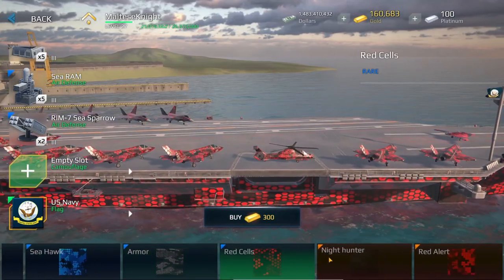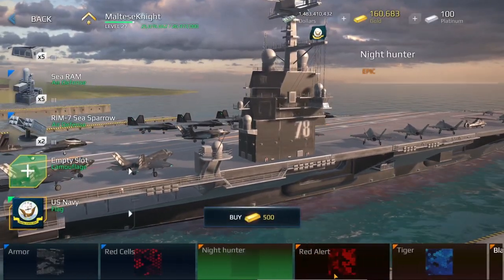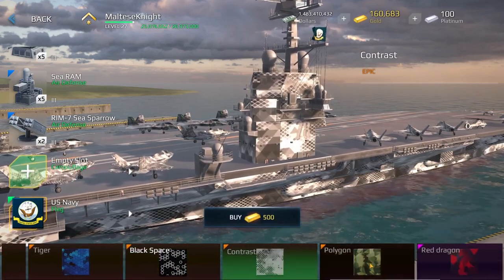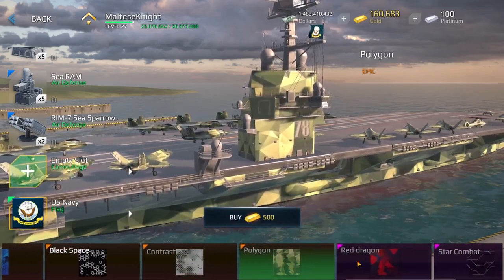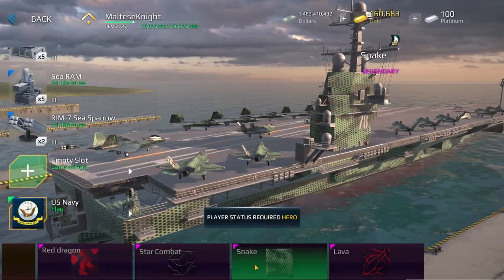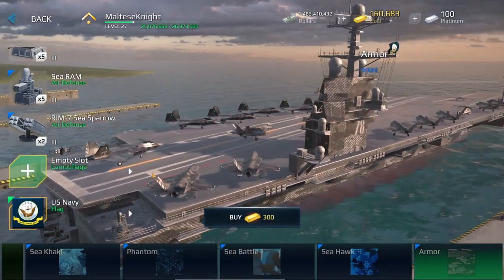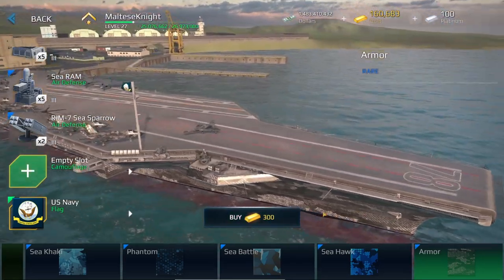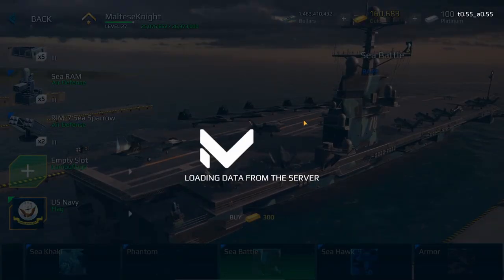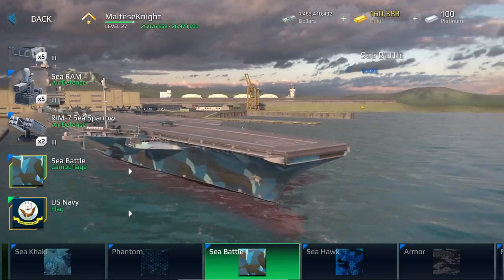Some of these bright blues, reds — this one just seems to be a black camo, looks pretty cool. Some more advanced reds and blues, look very similar. This looks like a World War II camo actually. But yeah, there's a bunch of camos you can get. Personally what I'm going to put on is probably just Sea Battle. I think I actually quite like this one. It's going to cost 300 gold. But here it is.